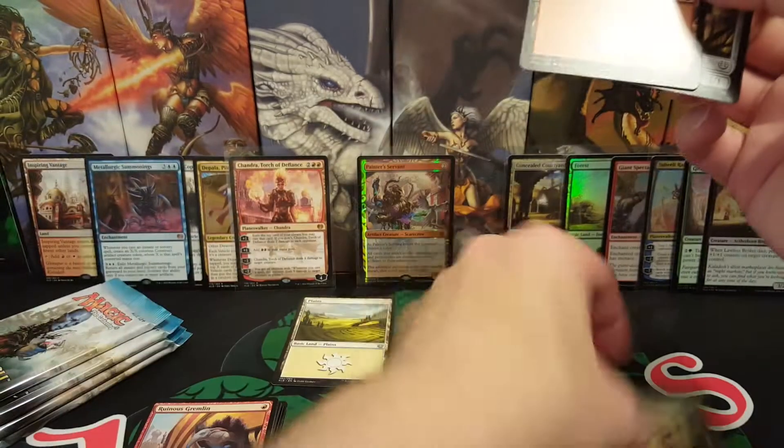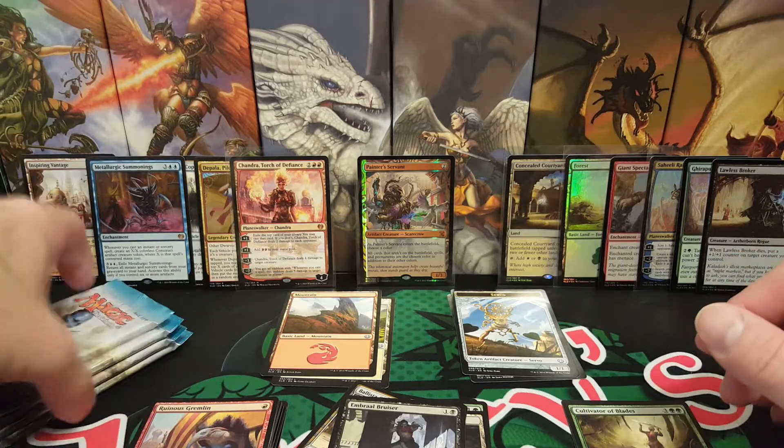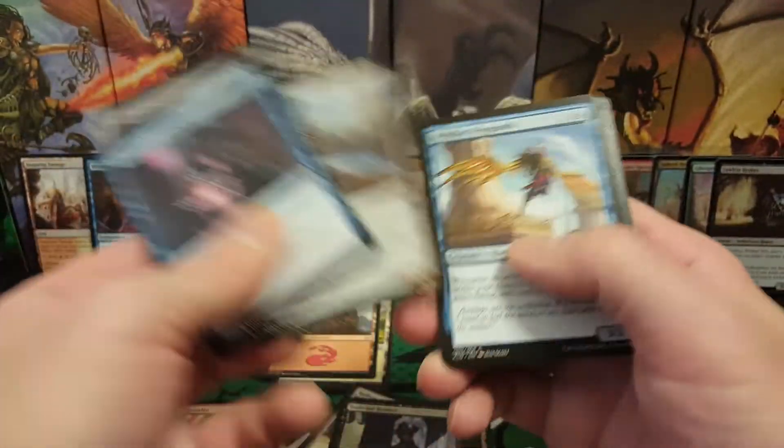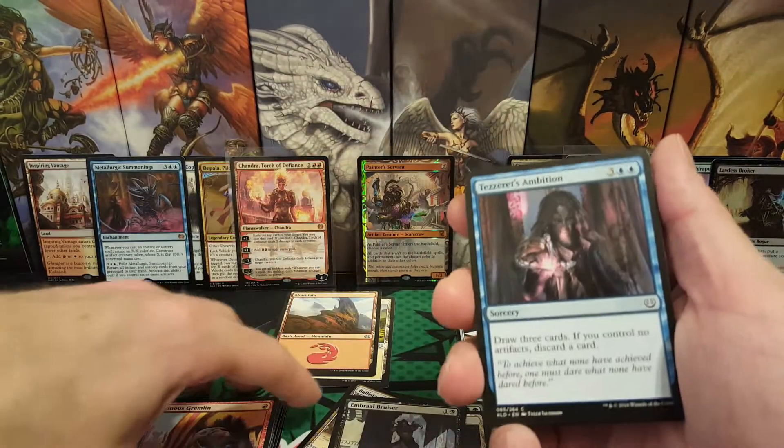Alright, so we have a Mountain and a Servo. Cultivating them Blades, though. Alright, so uncommons, let's just kind of go through here and read through them.